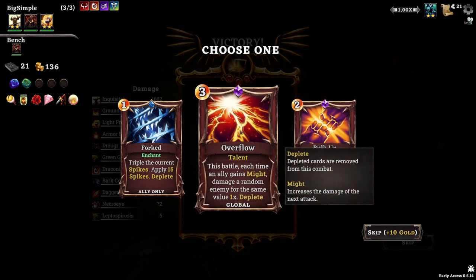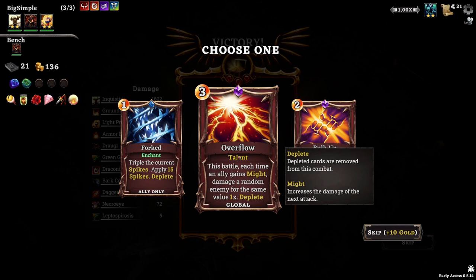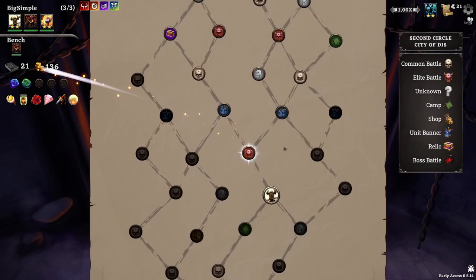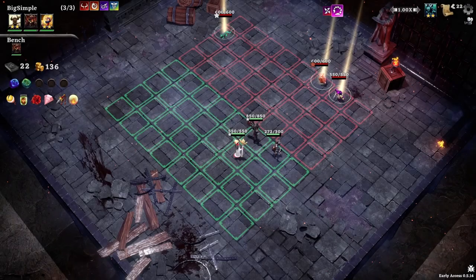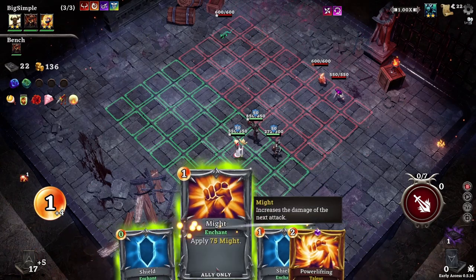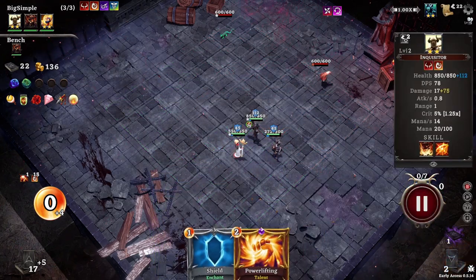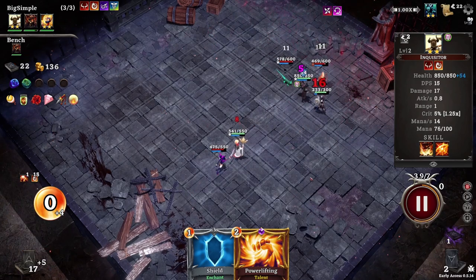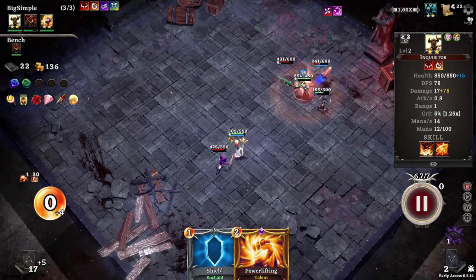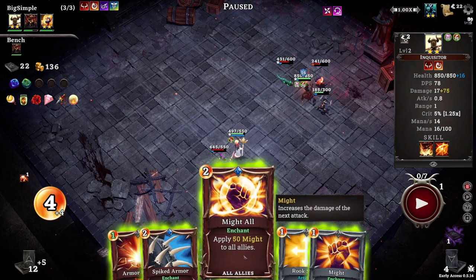Doubles the current might — oh my god, how can I not take this? Or: each time an ally gains might, damage a random enemy for the same value times one. Both are really good. I'm going to take the damage one because it's accumulative, whereas the other one you just double your might once — who cares? So we can use this right away and do some damage immediately. I am sold — this game is really good. I'm really liking it. I like the auto battler mechanics; they're quite fun. I've never really gotten into auto battler tactics because I'm never sure how to position units, but this one is pretty simplistic and I like that.